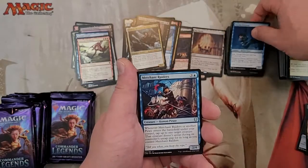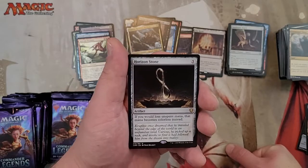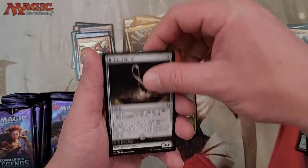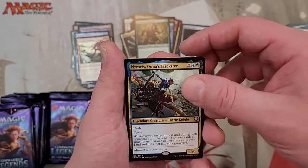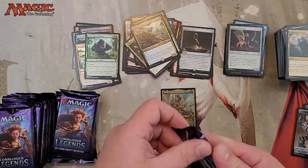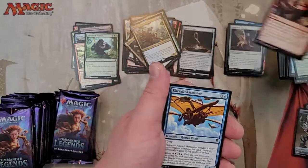On to the uncommons: Daring Saboteur, Merchant Raiders, Sandstone Oracle, and Horizon Stone. This is kind of an interesting card — basically if you create mana that you don't use on your turn, it becomes colorless mana that sits in your pool and doesn't go away. You could abuse that pretty well if you build a deck around it. Halana, Nymrus, Lunas Trickster — a fairy knight. Silverback Shaman with an awesome-looking Golem token. So far so good, still need a big hit though.